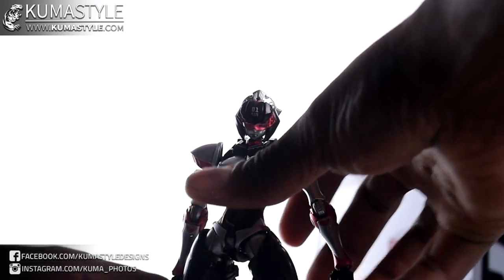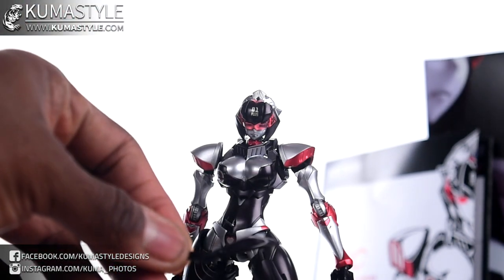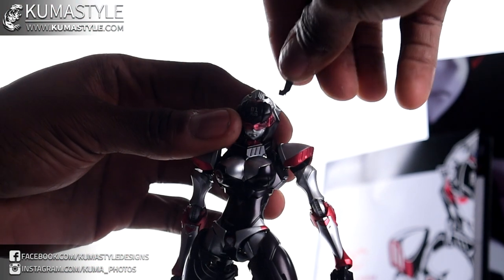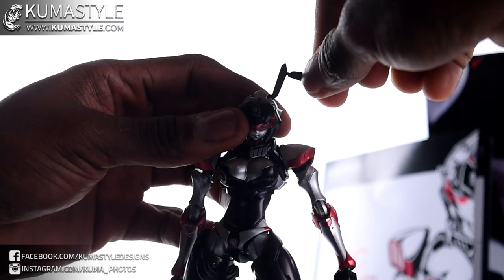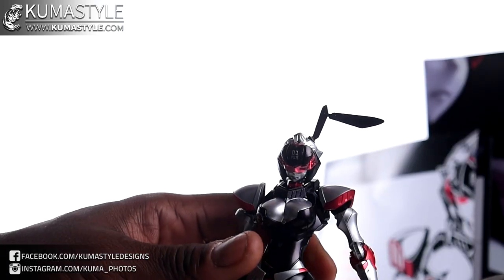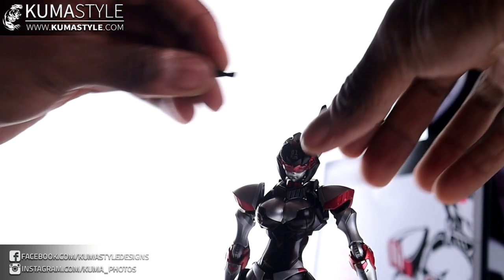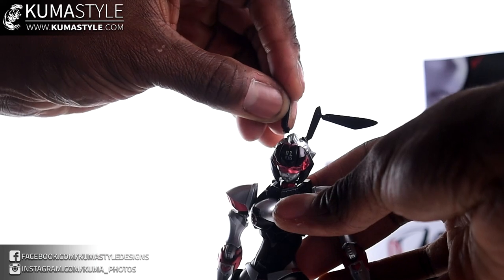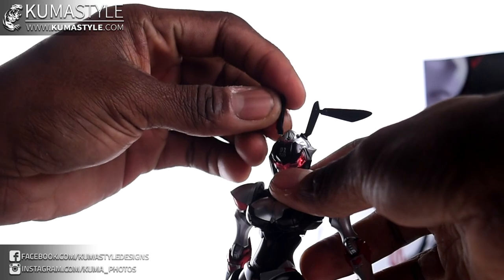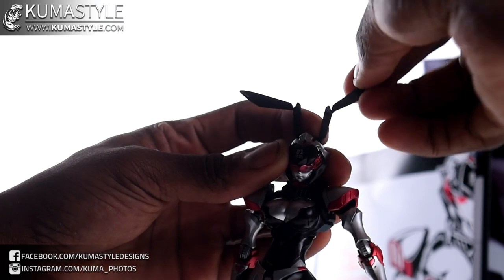The bunny ears insert the exact same way. It's blatant which sides of the bunny ears are the front and back — the back has some indentations you wouldn't want to show, so you use the other side as the front. There's one ear, there's two ears, and they do have some movement — double hinge right there.